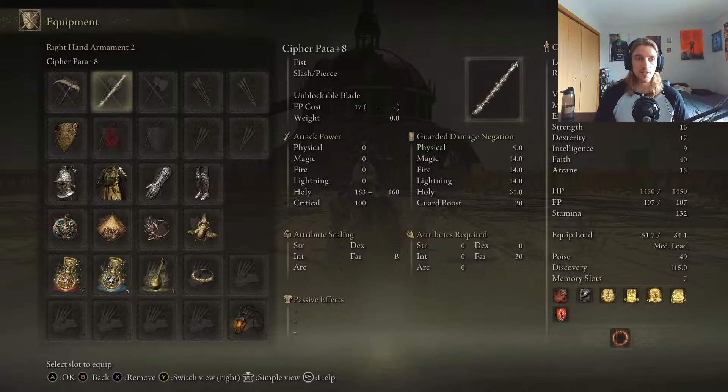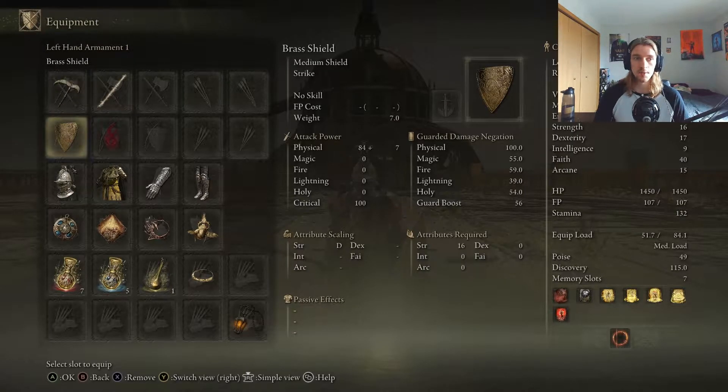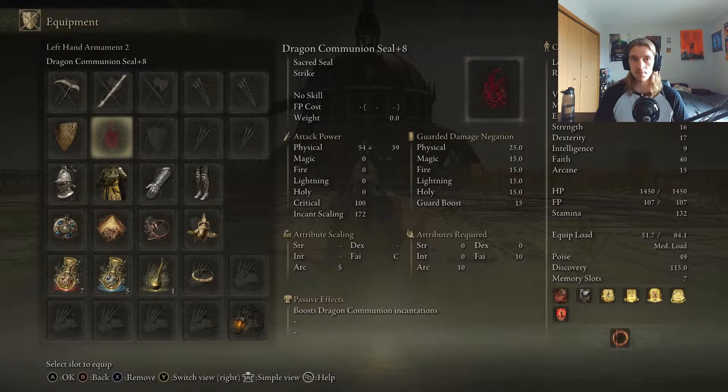For my weapons, I have the Winged Scythe and the Cypherpata. For my shield, I have the Brass Shield with the Dragon Communion Seal.